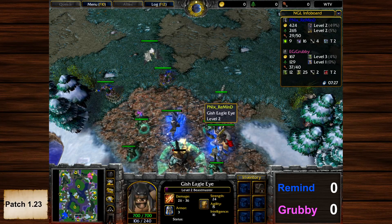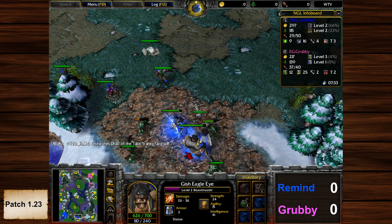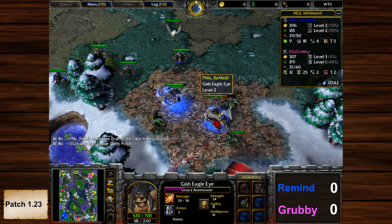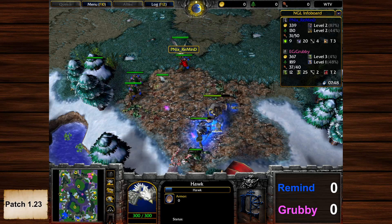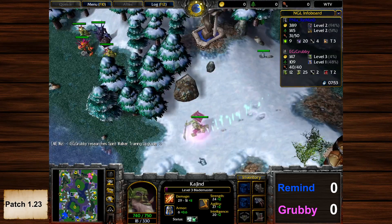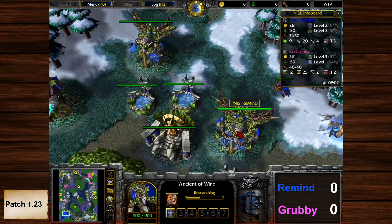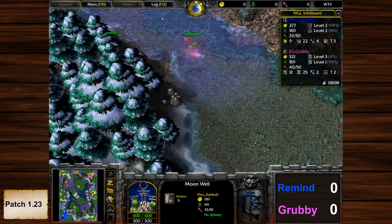The TC needs to get to level three as quickly as possible because he needs Shockwave. Remind continues his creeping at the merc camp and gets a big healing potion. The Beastmaster's Hawk is of course very helpful. The Night Elf player will not get creep-checked here by the Blademaster. Tier three tech is done; the mass upgrade is in the pipeline, just waiting for the third hero. 31 supply for Remind, 40 supply for Grubby.